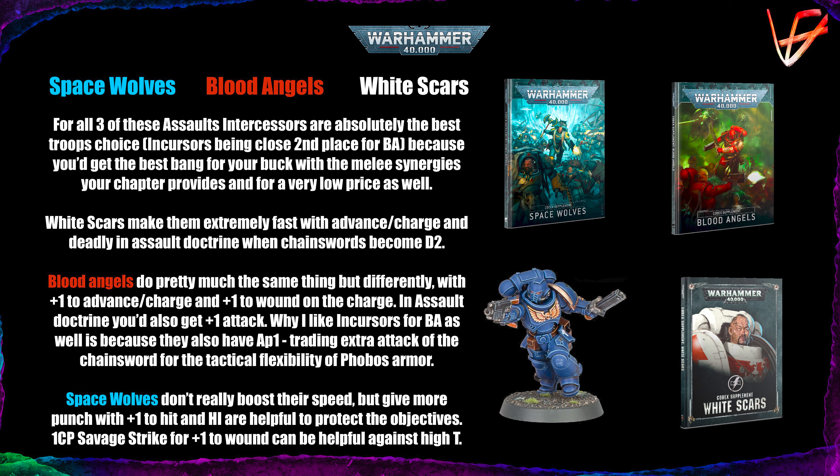And lastly, the three fighty chapters: Space Wolves, Blood Angels, and White Scars. For all three, Assault Intercessors are absolutely the best troops choice — with Incursors in close second place for Blood Angels. You get the best bang for your buck with the melee synergies your chapter provides for a very low price. White Scars make them extremely fast with advance and charge, and deadly in Assault Doctrine with Chainswords becoming damage 2 and AP 2.